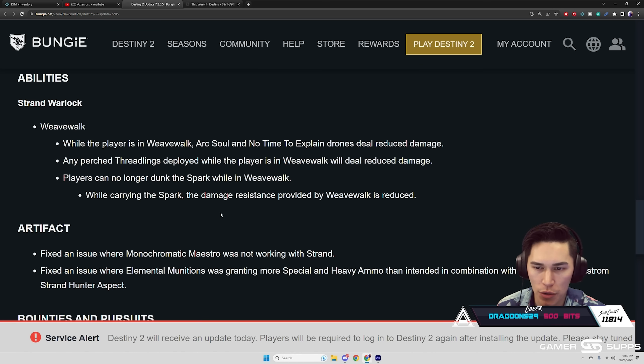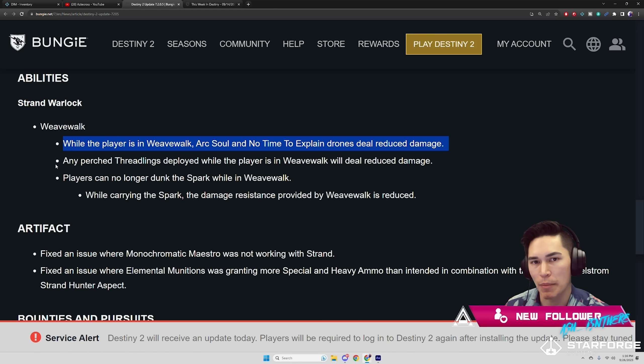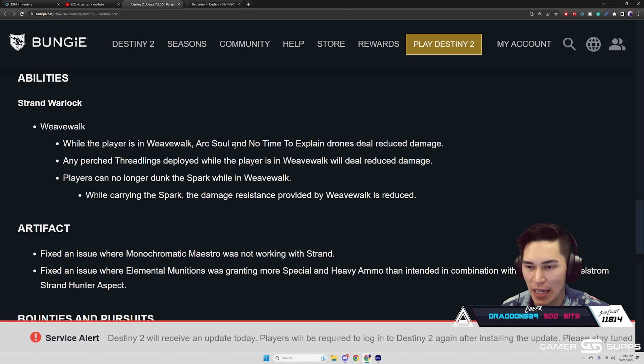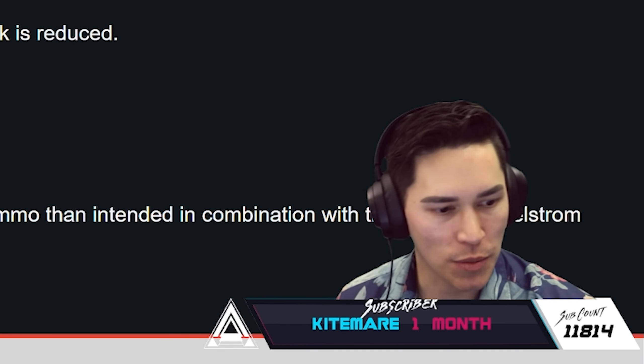Moving on — Abilities: Strand Warlocks, Weave Walk. While the player is in Weave Walk, Arc Soul and No Time to Explain drones deal reduced damage. Bungie, I cannot express how unfun you can be sometimes. Hardly anyone was using that combination, and even for those who were, it wasn't some meta-defining thing. I don't think anyone was saying the Weave Walk No Time to Explain combo was overwhelmingly broken.